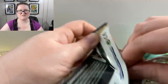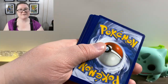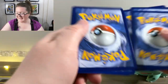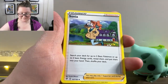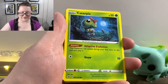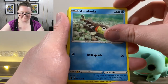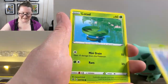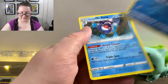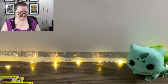Here's our next pack. There are like 12 cards in this thing between the energy card and the online code. We've got a Sonia, a Pelipper, a Bronzong, a Caterpie, a Barboach, an Arrokuda, a Stufful, a Lotad, a Reverse Holographic Wingull, and a Galarian Mr. Mime. That's cool — I'm really happy that I got that actually.